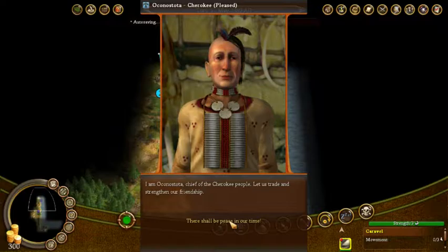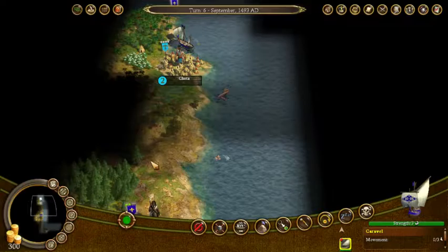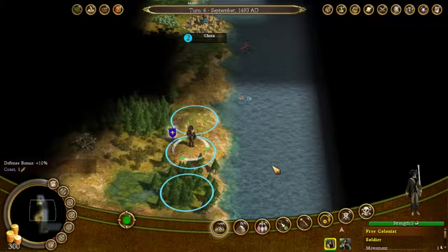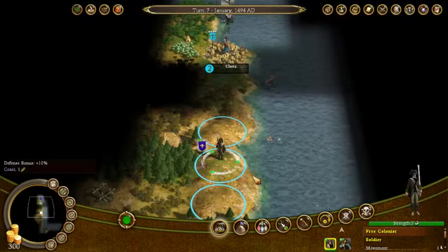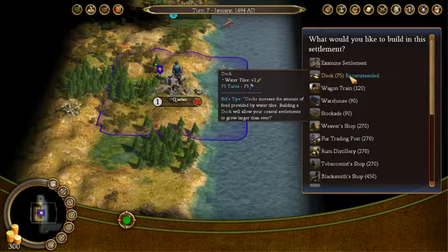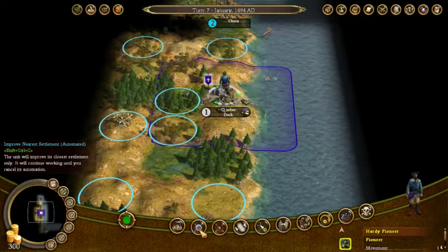There's going to be peace in our time with the Cherokee people. There is a diplomacy system — it's pretty much the Civ IV diplomacy system since this is built on the Civ IV engine. Diplomacy in Civ against the AI — it never works out great, at least not with me. Maybe I'm doing diplomacy in Civ wrong. So we want to get our soldier to defend the settlement.